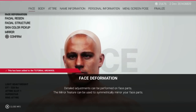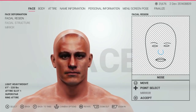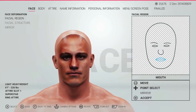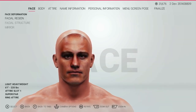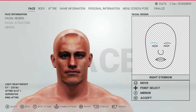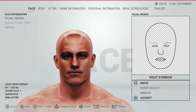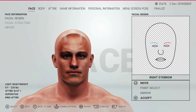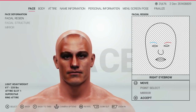Face deformation has had a bit of an upgrade in that you can now mirror your changes from one side of the face to the other. It's really useful for when you're trying to create a symmetrical look on your created wrestler, particularly when it comes to things like eye height, size, shape, etc. So if you're looking to get that symmetrical look, all you have to do is select the mirror button, and it will take all the attributes from either the left or the right side and move them across so that you have a mirrored face.